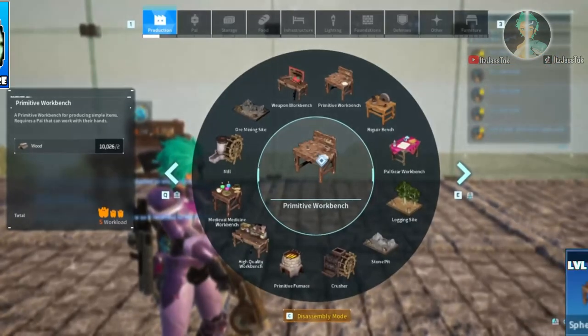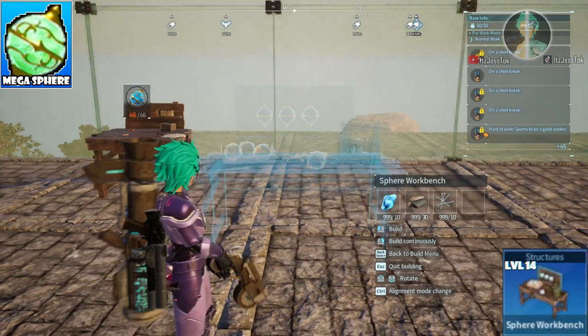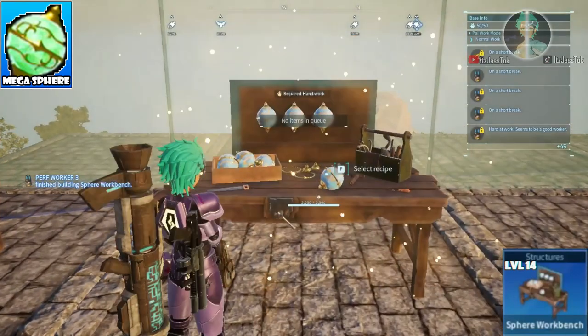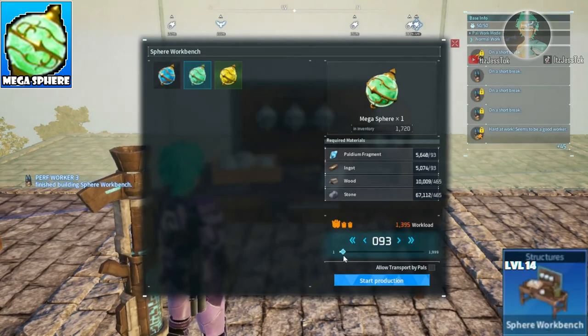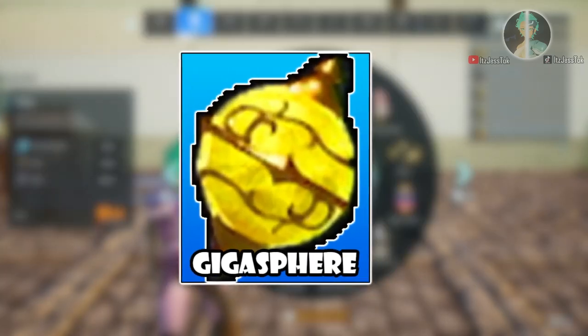Megaspheres — the green spheres. These are used from the sphere workbench. They're in the PAL tree in the building section, so keep that in mind. Now these, the Megaspheres and the next level, both share the assembly machinery.